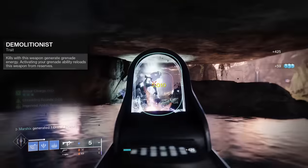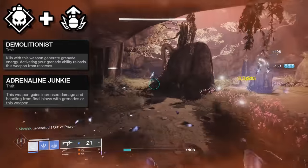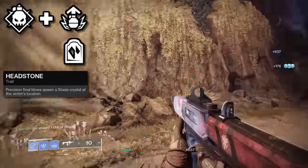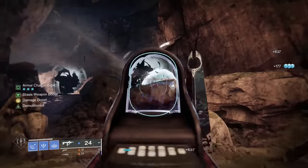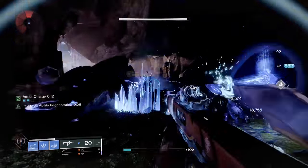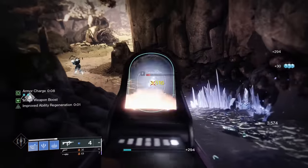You'll definitely want Demolitionist plus Adrenaline Junkie so you can get grenades back quickly, and then use those grenades for a damage buff. Then on top of that, Headstone as an optional perk to create stasis crystals, which is very strong in most stasis builds. This way, you can have Demolitionist and Headstone for an Osmiomancy build, and Demolitionist plus Adrenaline Junkie for any other grenade-focused build. Then of course, any other perks that you like, or any PvP perks, would be a welcome addition.